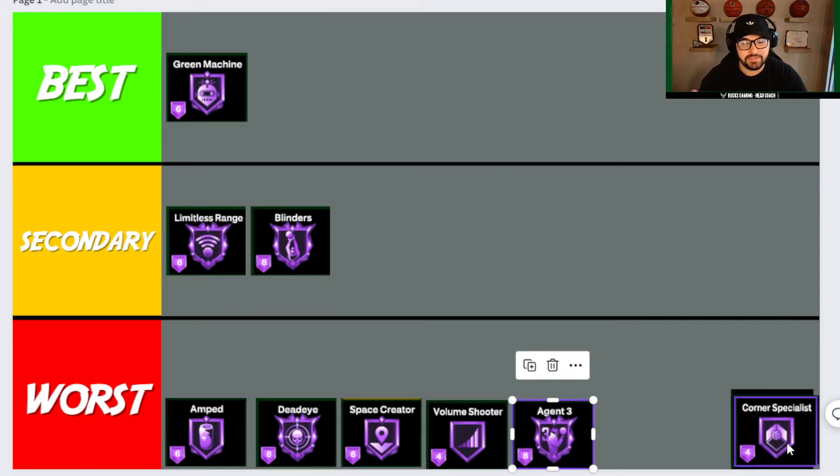Next badge is Agent Three, also going in Worst. There is a place for Agent Three if it fits your game and you can afford it — it's usually a pretty expensive badge. Shooting corner fades is always good; you flare up, catch, and go corner fade. But for a normal pro-am or rec team you should really just be focused on catch-and-shoots. Agent Three has a place for specific play styles, but a lot of locks won't be able to utilize it effectively or have enough badge points to equip it alongside these other badges.